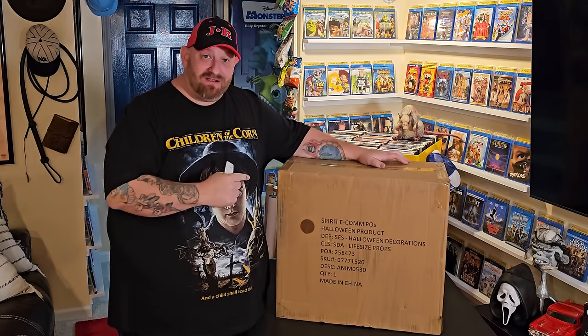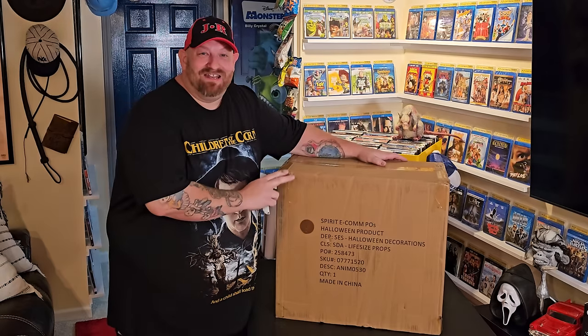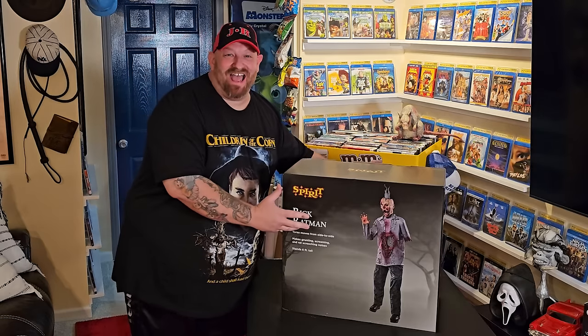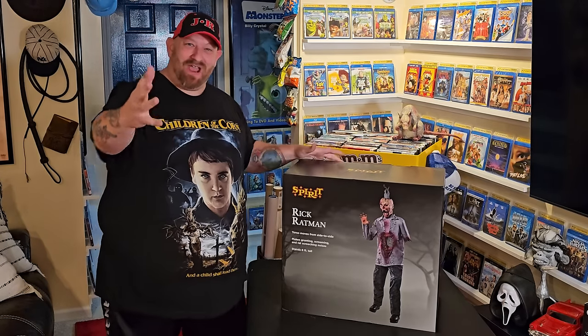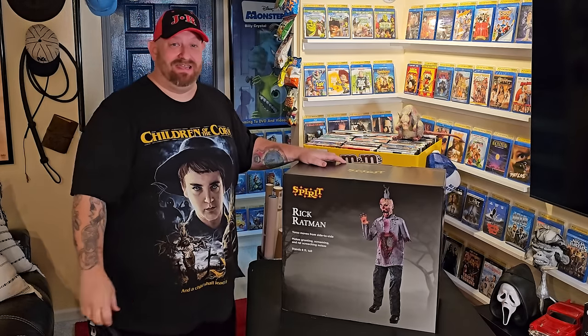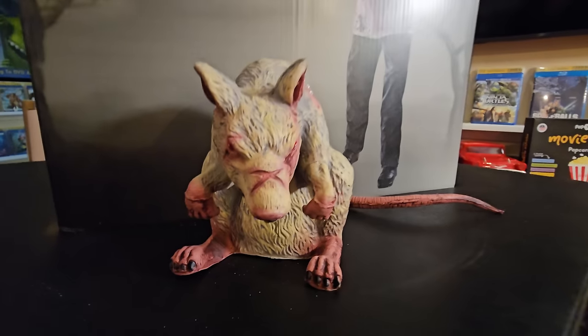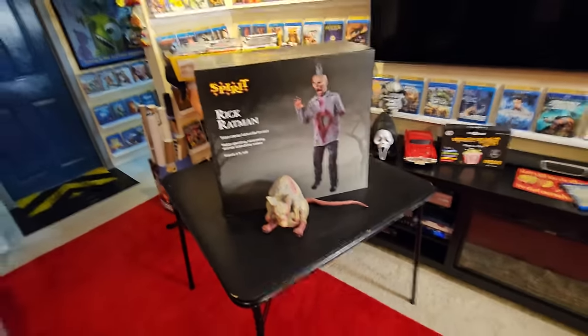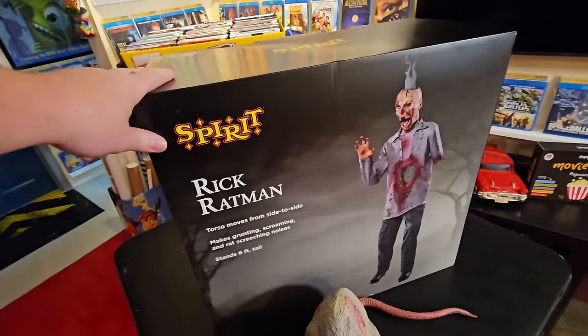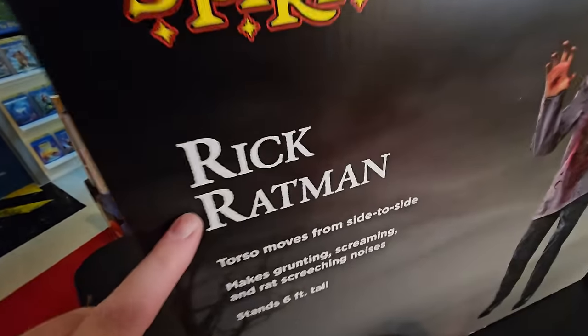Today we have another awesome unboxing from Spirit Halloween 2024. Everybody on the internet is excited about this guy. That's right, I'm talking about this guy — Rick Ratman. Is it Ratman? Maybe we will never know. All we do know is that he's being eaten by rats. This guy is going to be lurking in the background as we check out this new prop. From Spirit Halloween 2024, Rick Ratman.